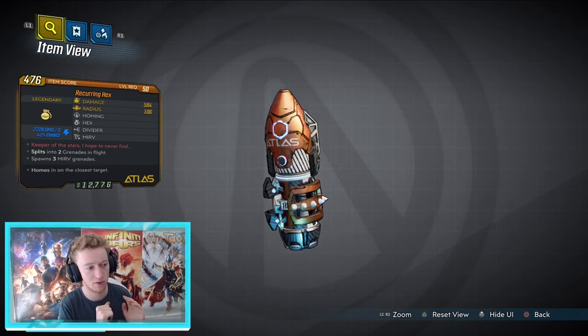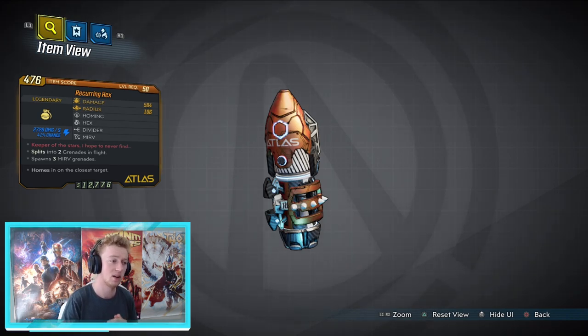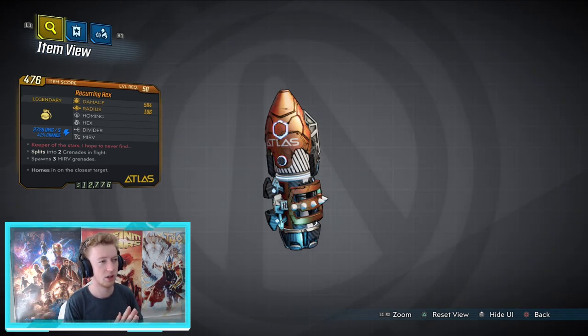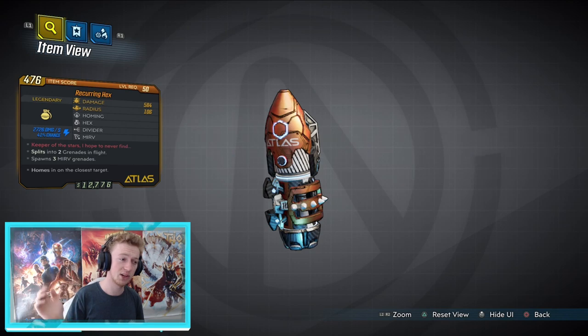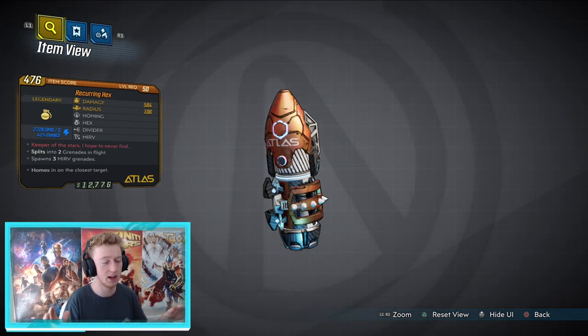That's all I have for the Reoccurring Hex — super excited to find the dedicated drop. I'm going to go farm it a million times and try to get an anointed one. I hope you found this video helpful; if you did, feel free to smash subscribe — we just hit 800 subs last night, thank you so much. Smash like and share with your friends so everyone can get the Reoccurring Hex or whichever variation they want.